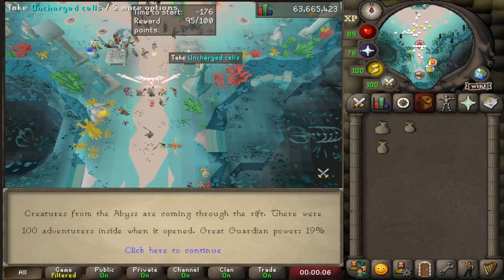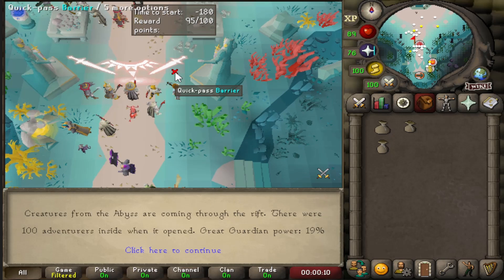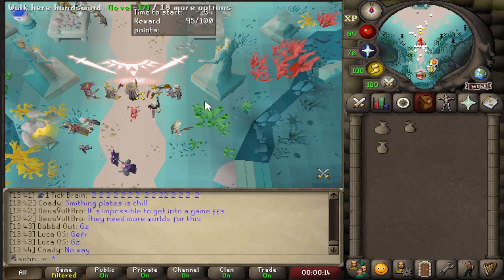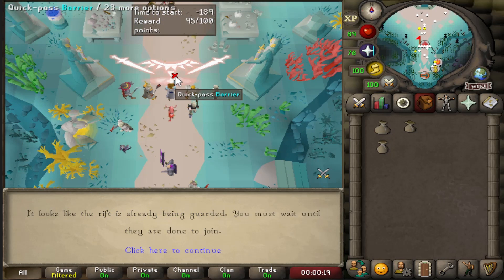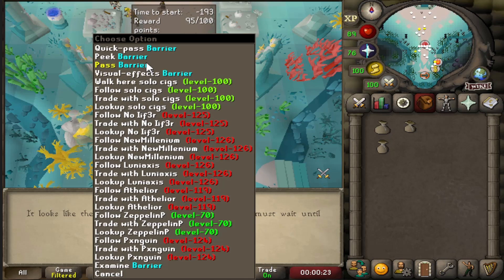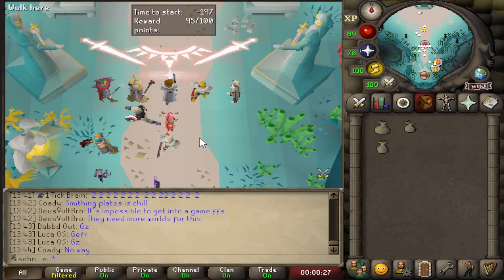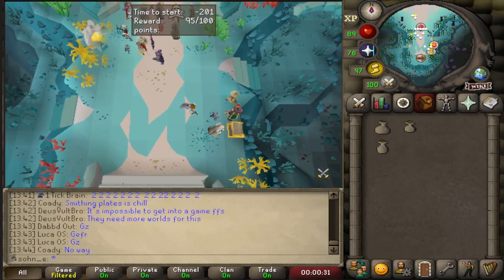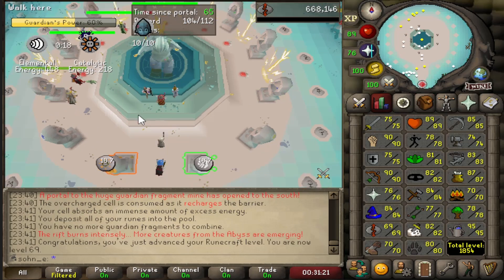It's so difficult getting a world to get into because there are so many people waiting and only 100 people allowed per world. Once you leave the minigame just to repair a pouch, it's almost impossible to get back in — probably the worst part about this minigame. Looks like no more for me for a while. And the last 69 we're ever gonna have on this account.